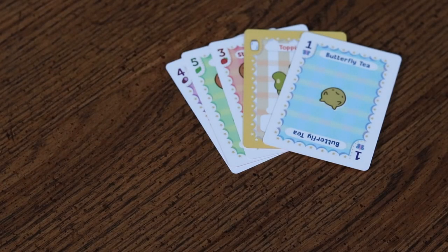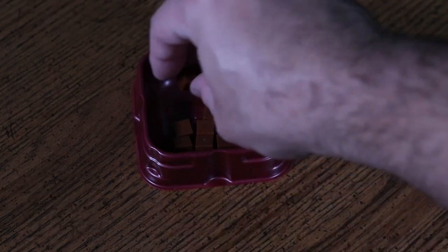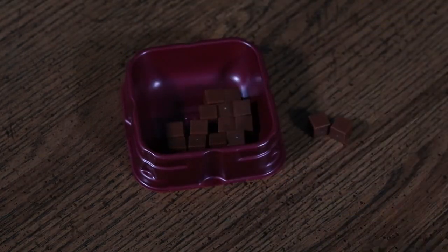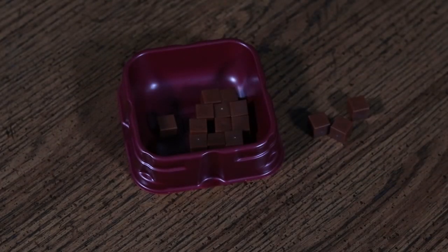Once you score all of your cards in each of these four categories, take one scoring token for every five points rounded down. So a total score of 13 points in a single round would earn you two scoring tokens, but a score of 15 would earn you three.